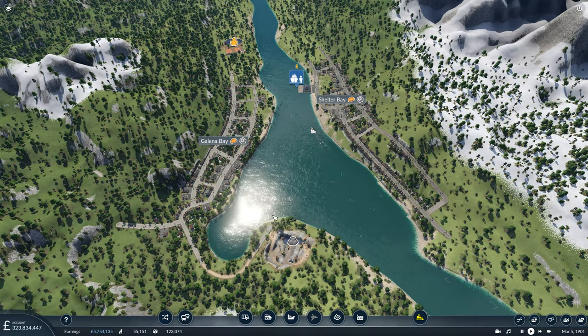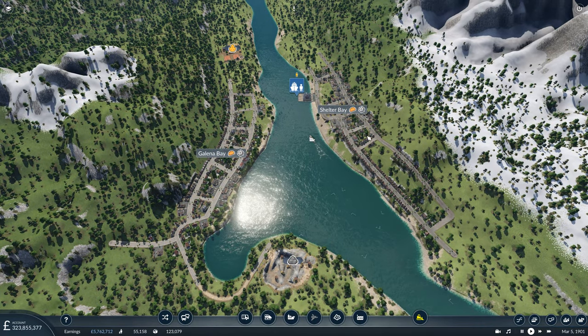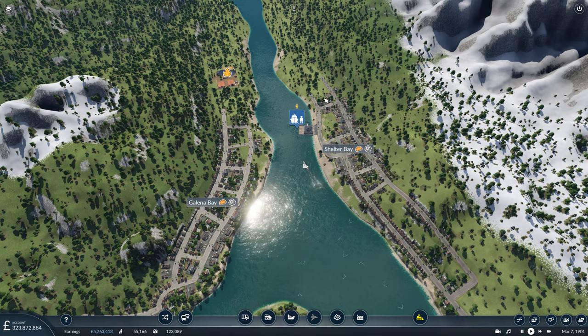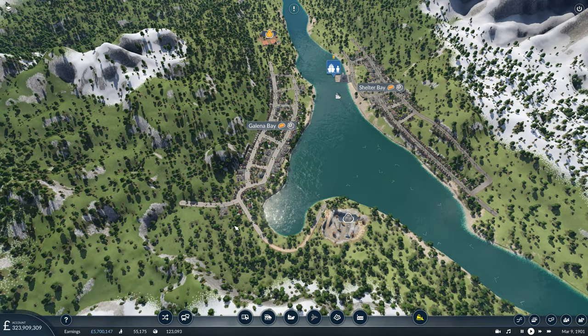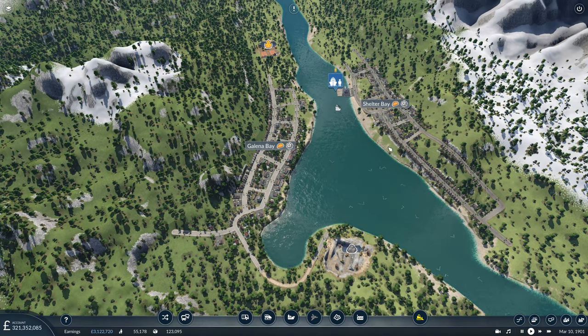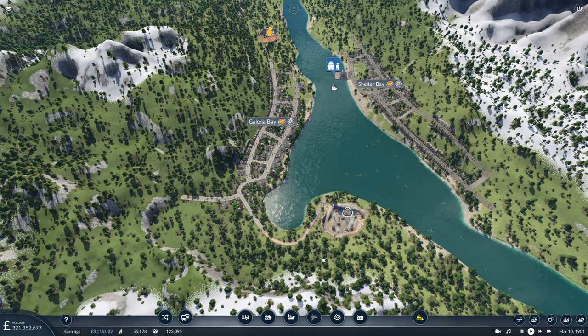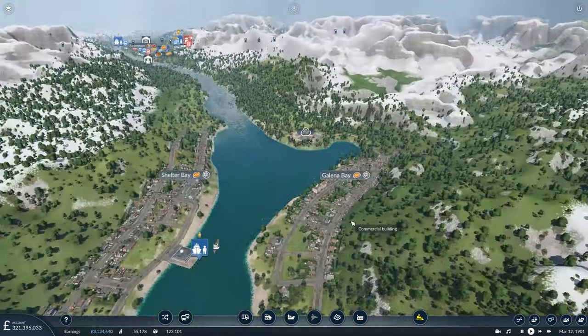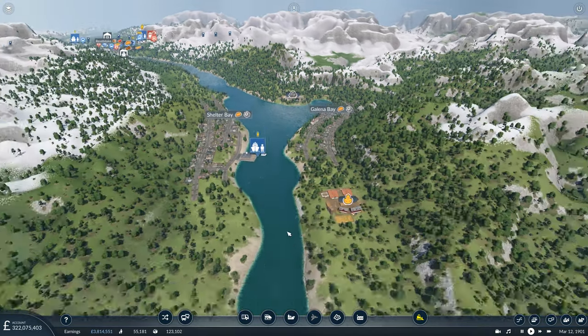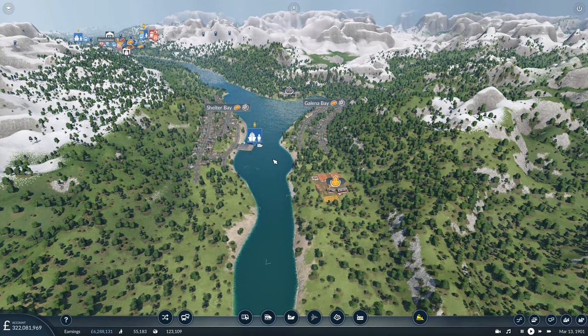We're going to follow the Columbia River down here, and I think we'll put our station for Galena Bay on this little corner, because the terrain is quite flat and we could put in a station quite easily. For Shelter Bay, what I'm planning to do is have a bus service that runs in the inner city, kind of like a loop here. And then a connection bus over a bridge over the Columbia River to Galena Bay, and then a bus that runs through Galena Bay up to the station. So the residents of Shelter Bay can access this station, but they will have to take the bus.